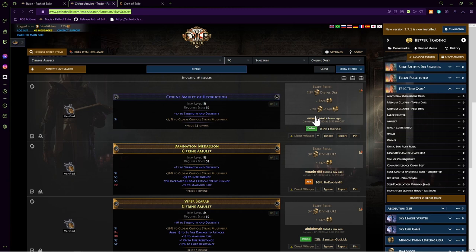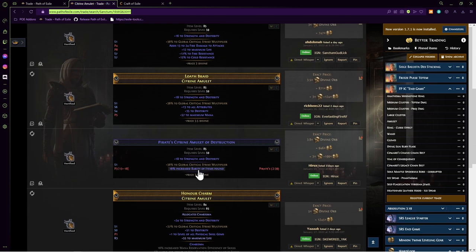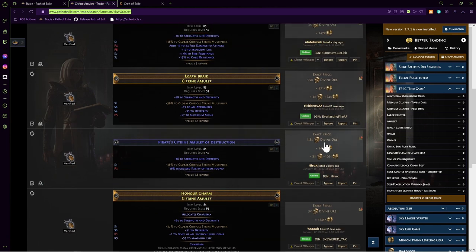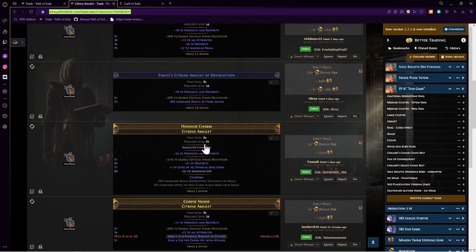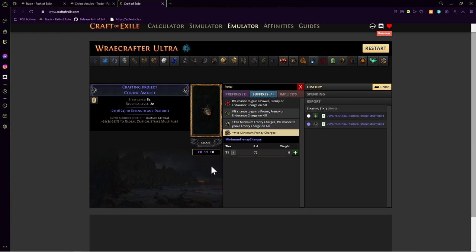The whole cost of this is going to be about 10 to 15 divines depending on how lucky you get. I would probably spend a little bit extra currency to get a close-to-max roll — like a 37, 36, 3.8 — it's a pretty big difference. Look at this: nine divines for a 38 just for one percent multi. When I bought mine I spent three divines and got a 35% — the extra three multi wasn't worth five or six divines to me, but it could be to you. Purchase that base and we're going to go over to Craft of Exile.